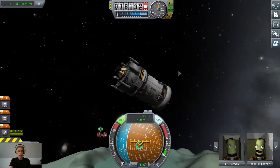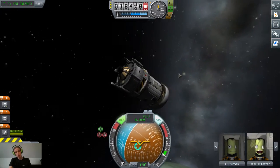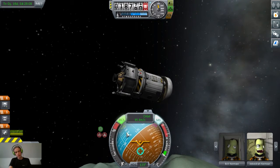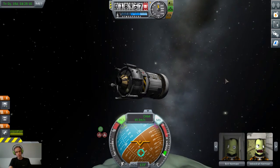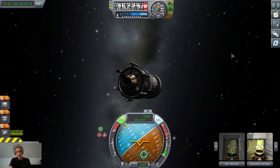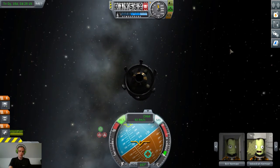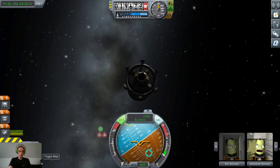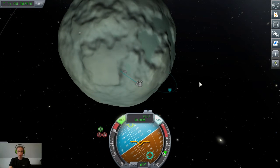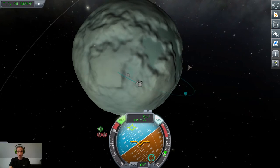Stop spinning. I'm going to be aiming for around this part here, right under the green circle, between the green and the blue. Just trying to create my orbit. We should hopefully get us on an escape trajectory of Minmus.